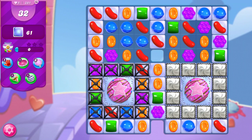Hi, this is Professor CC19, and today we're playing level 381 on our quest to the end of Candy Crush Saga, where we have 32 moves to clear out 61 jelly. But before we get started, I put out new videos almost every day. So if you like this video and you'd like to see more, don't forget to subscribe and hit that notification bell so you don't miss any new content.